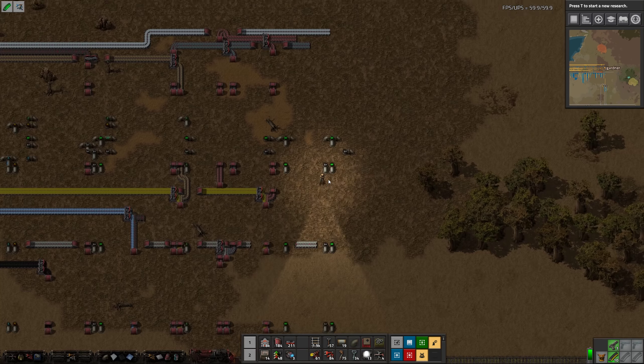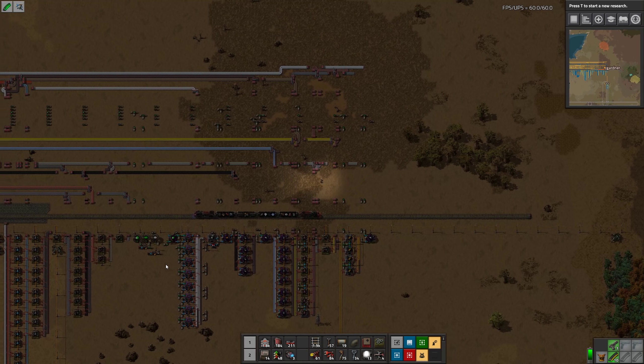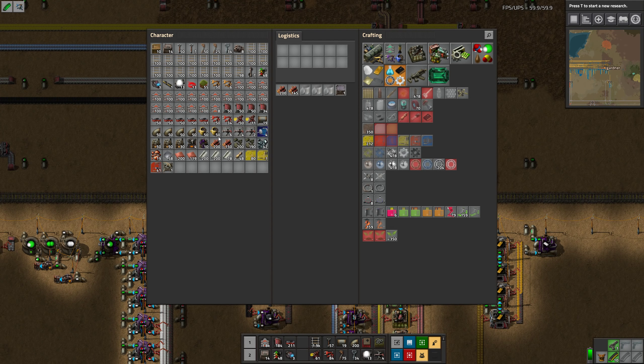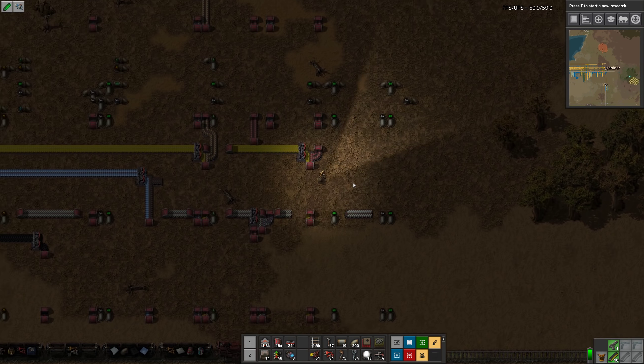I'm out of underground pipes. Can I reach them from here? Oh, no — I have some here. I like underground pipes. Why do I have 100 construction bots? What was I thinking? Oh well, I'll need them eventually.